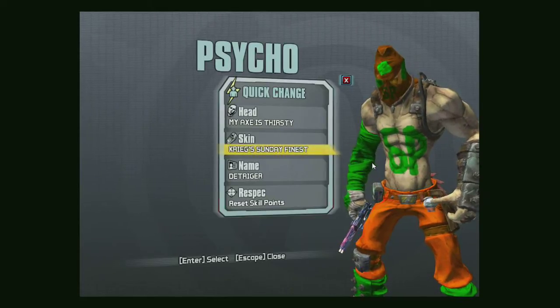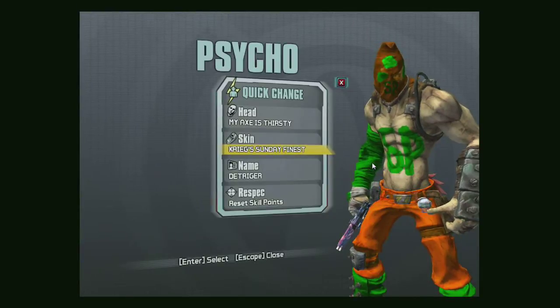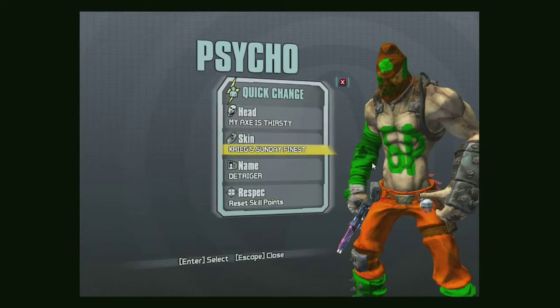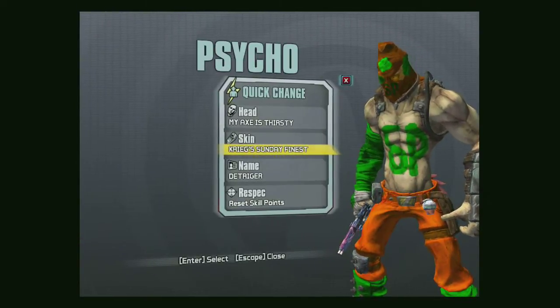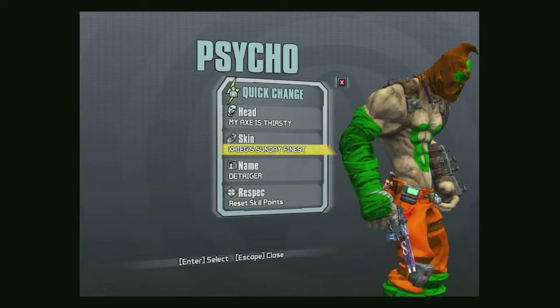What is going on guys, it is the Spider Pumpkin here, and today I'm going to be showing you a cool little texture tutorial on what you can do in Borderlands 2 — you can create your own skins. As you can see, here is my poorly created skin, and I'm going to be showing this off today.